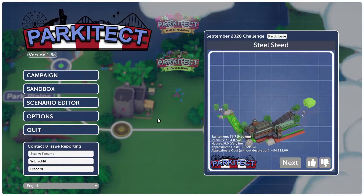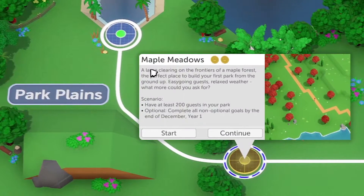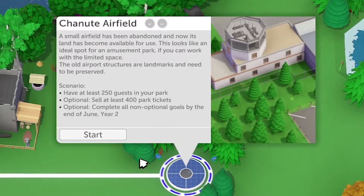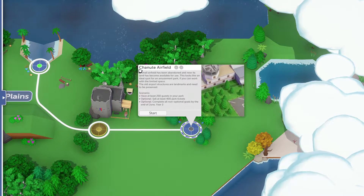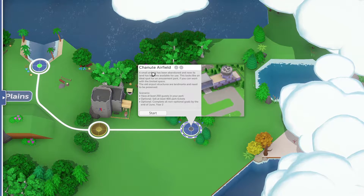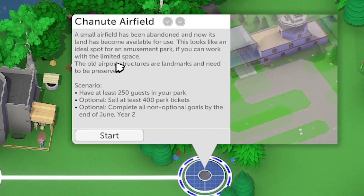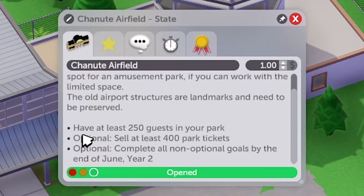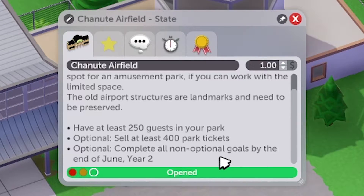Hey there, Shafel here! Today we're checking out Parkitect. Last time we completed the Maple Meadows; today we're moving into Chanute Airfield. I had to search whether this is Chanute or Chanute — Chanudi sounds like Italian cuisine actually. The objective is to have at least 250 guests in your park, optionally sell at least 400 park tickets, and complete all non-optional goals.